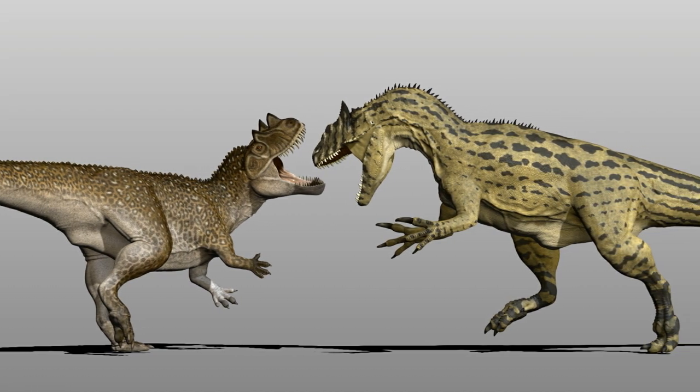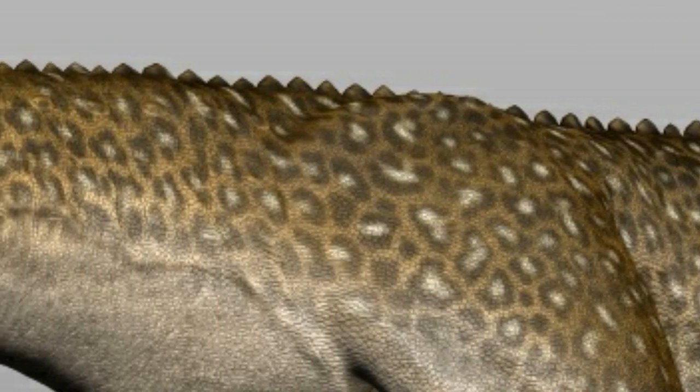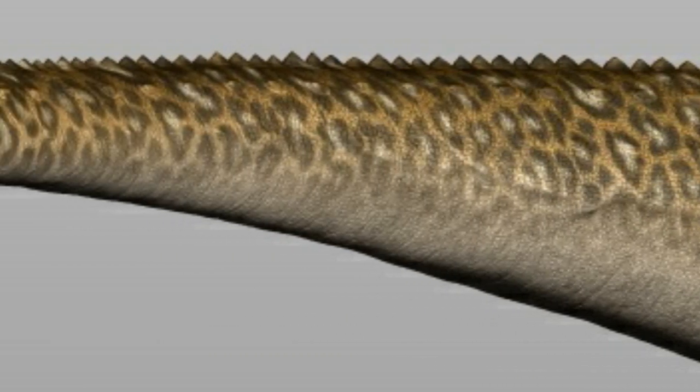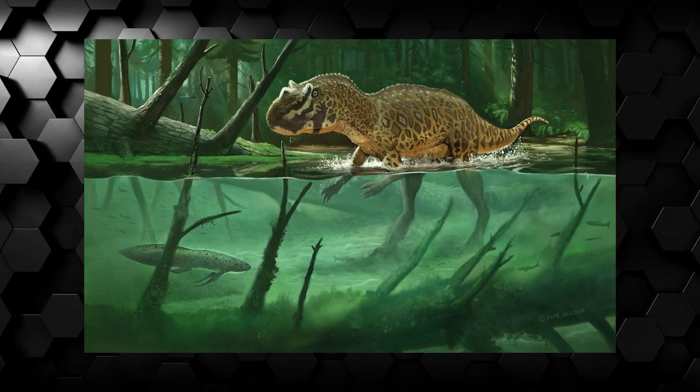This Jurassic theropod also possessed osteoderms running across its back to the tip of its tail, representing a common form of protection and an indicator of competition. Complementary to this, its tail was quite flexible, being a good support for swimming, much like modern crocodiles.